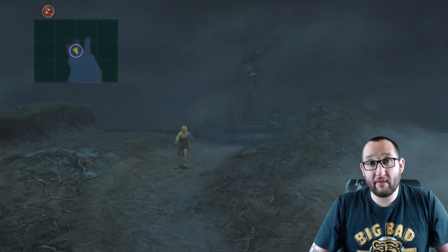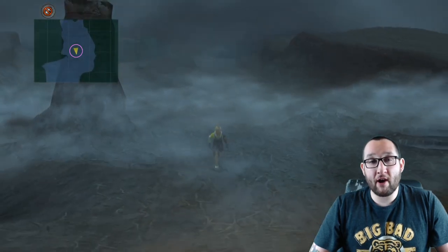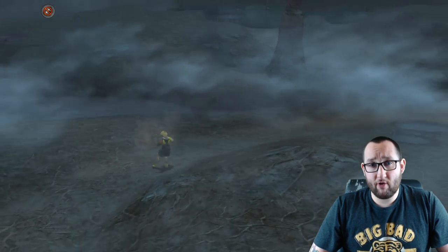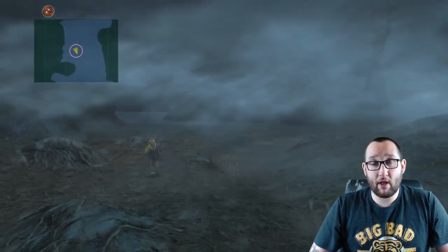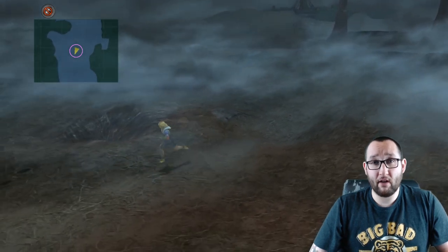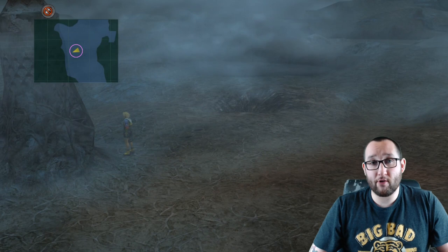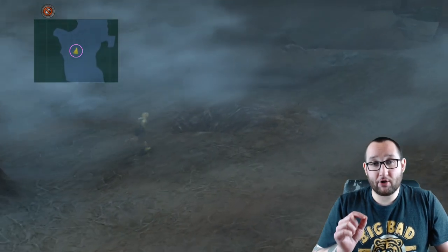Before you start this run, equip your No Encounters armor — or hit F3 if you're on Steam. From the Travel Agency in the Thunderplains, travel directly south to the crater you can see on screen, right in front of a broken lightning rod tower. The reason this trick works is that the bolt will trigger 100% of the time without fail. The first time you run through the crater it won't trigger.